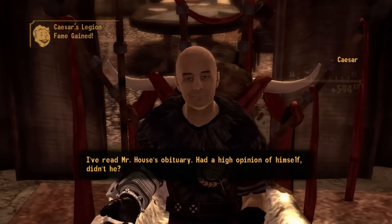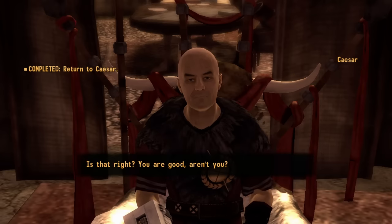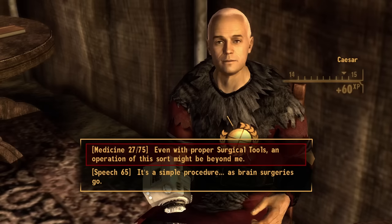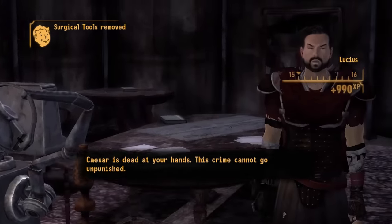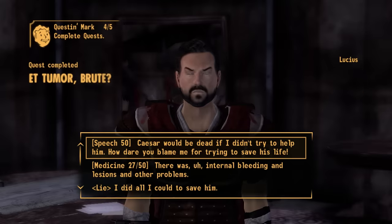This is where I can enact my master plan. As I have dealt with House, the Boomers, the White Gloves and the Brotherhood, I have technically completed all of Caesar's missions up until his brain tumour debacle. I agree to help him when the time comes and purposely kill him on the operating table. I made sure to have my speech high enough to then survive the encounter with Lucius, doing so allows me to then go and assassinate Kimball.